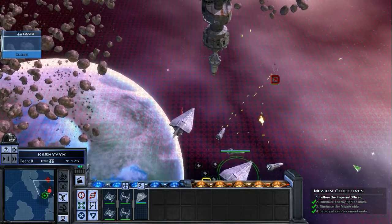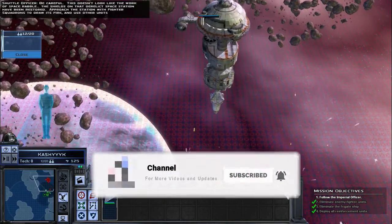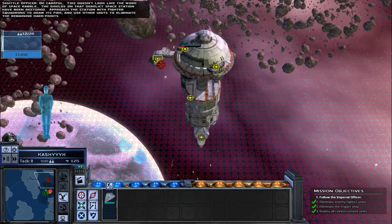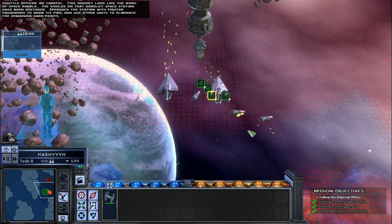Destroy the shield generator. The shields on that derelict space station have been restored. Approach the station with fighter squadrons to draw its fire and use other units to eliminate the remaining hardpoints.